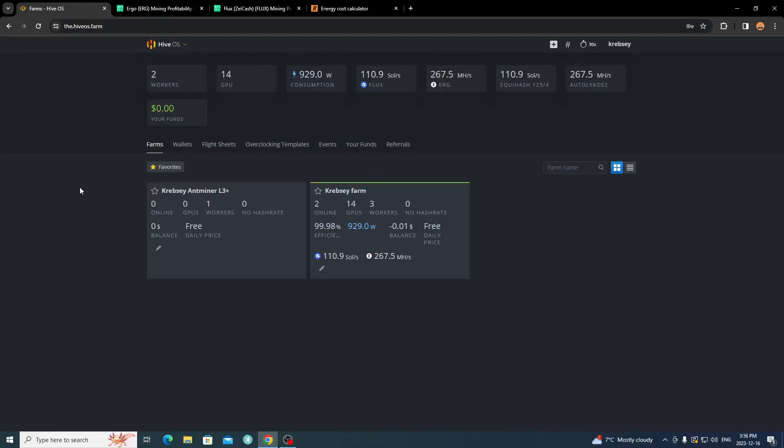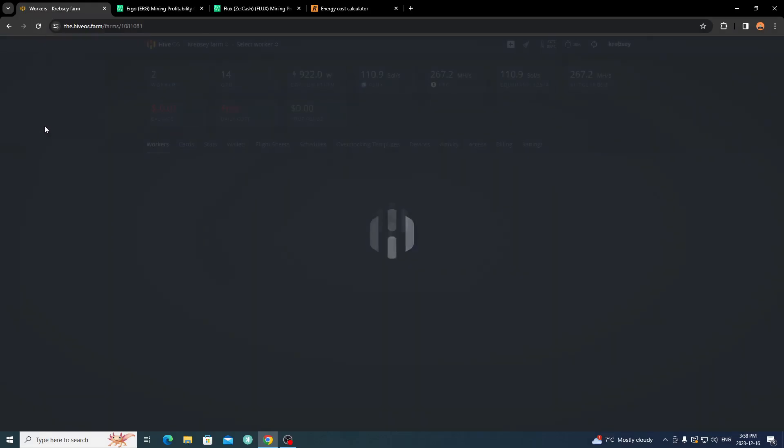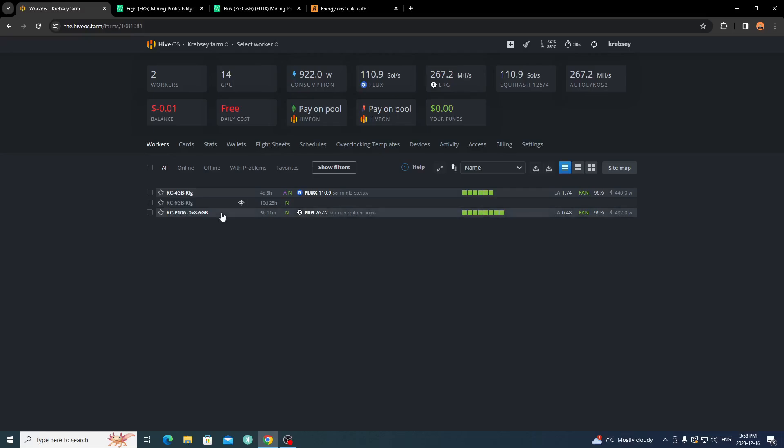Now we're on my computer logged into my HiveOS farm. I have my one L3 setup but it's not running. I have my two GPU rigs here. My CPU rig runs on Windows so it's not in HiveOS - I've never gotten CPU mining to work properly there. So I have my Ergo rig and my Flux rig, currently taking about 924 watts, sometimes 940 or more - it fluctuates when mining.